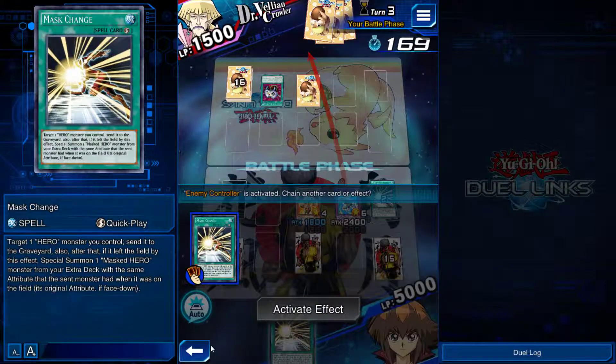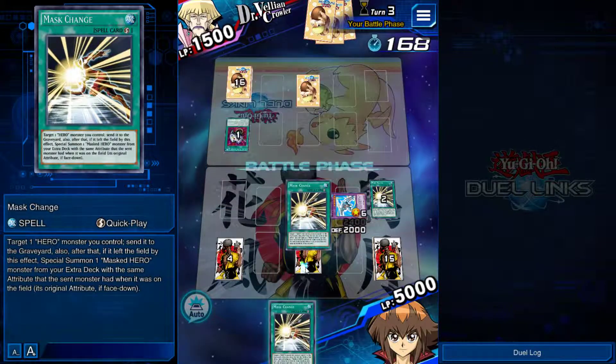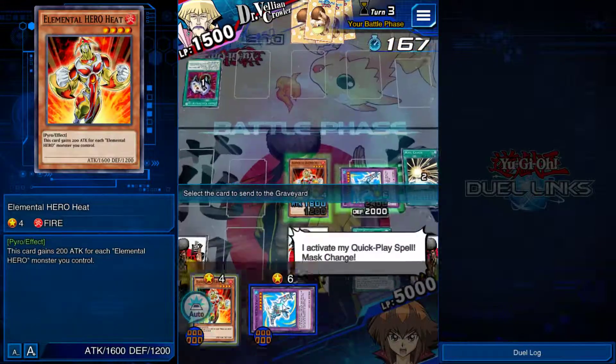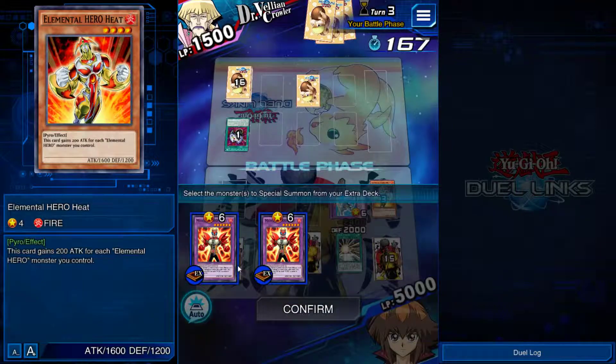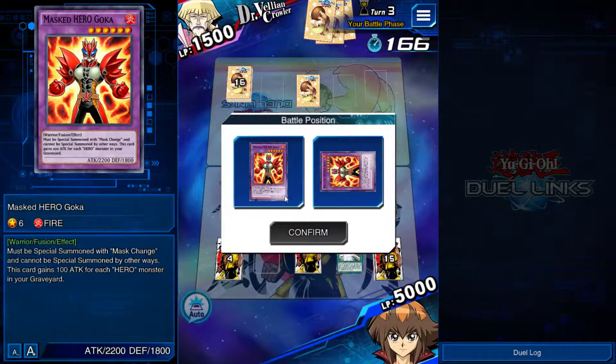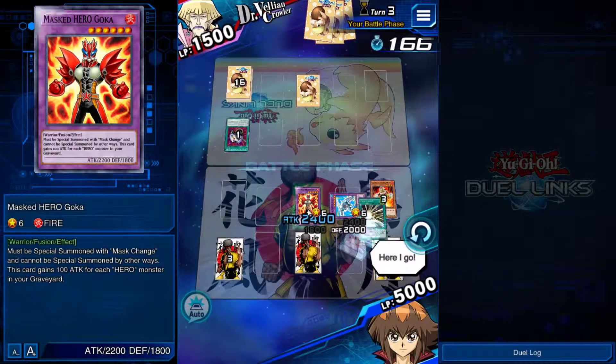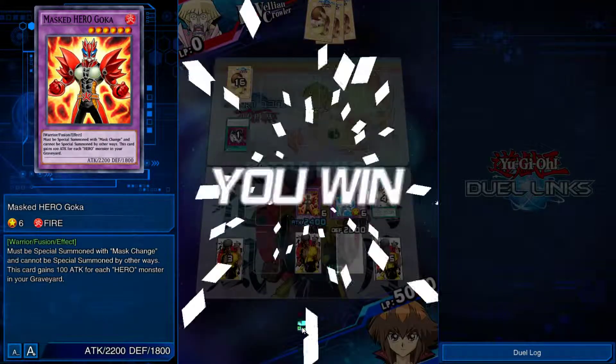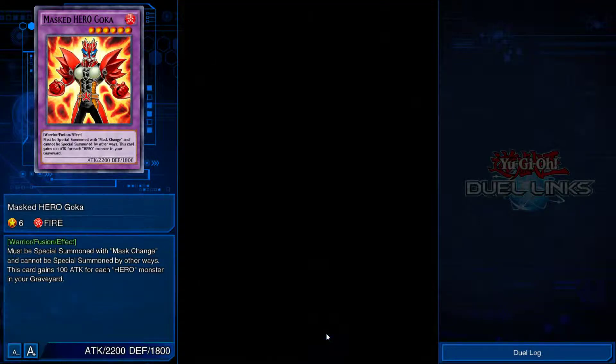I think I will try the second Mass Change and go for game. Do I risk that, or do I end my turn? I risk it. I will risk it. Let's go Goka! Yeah! Ha ha ha! Woo! Nice — we got our first win. One loss and one win — pretty darn sweet.